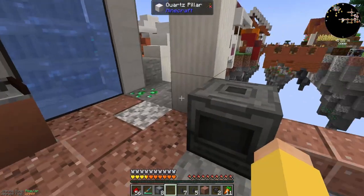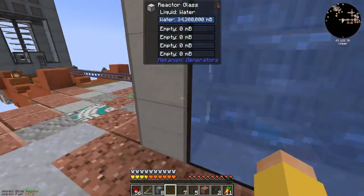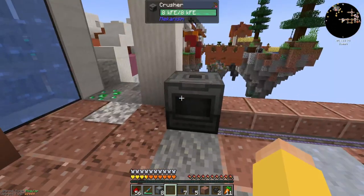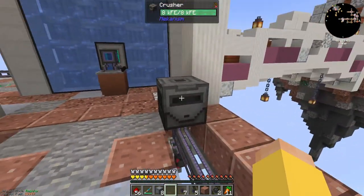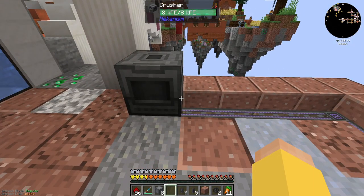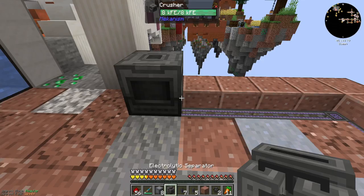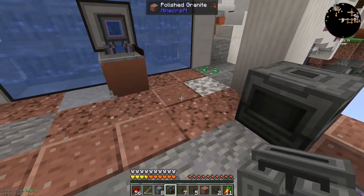I've got my crusher here, and that is going to get melons. I should move my network receiver and everything over here so I don't have to run too many cables for inputs and outputs. I'll do that once I get the machines in the order that I need them. You are receiving power — that's fantastic. I need water and an electrolytic separator. My electrolytic separator is this guy, so I'm going to probably just pull water from that sink.